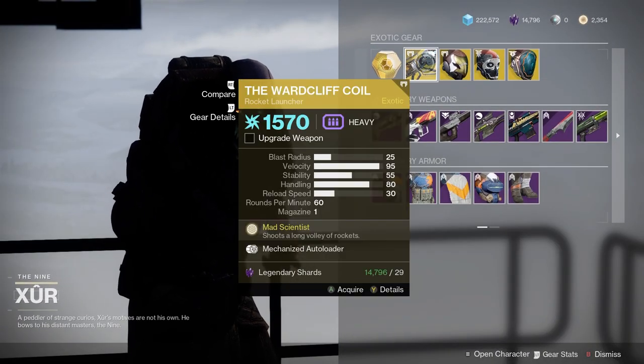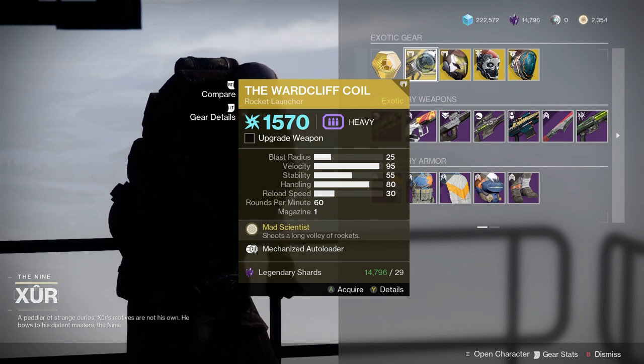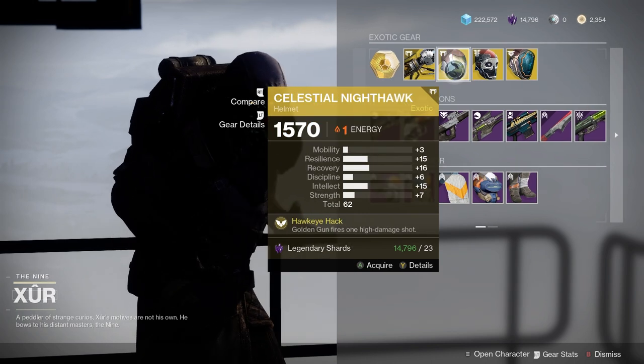Warcloth Claw — this is a great weapon if you don't have it. It's great in PvP, you can also use it to spam against. It basically just throws out a bunch of rockets. You can pair it well with an arc build, works really well.